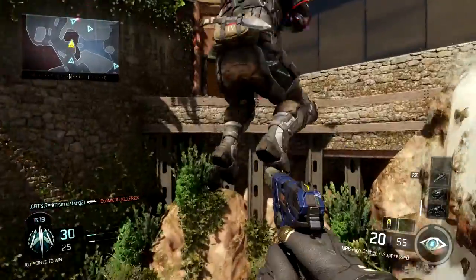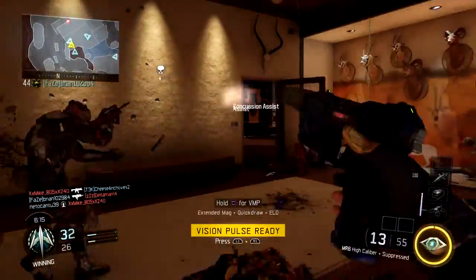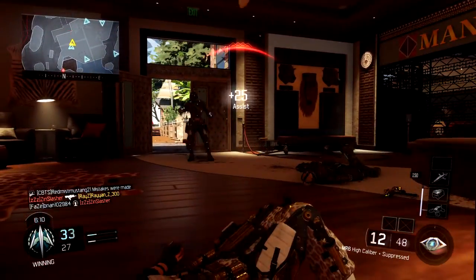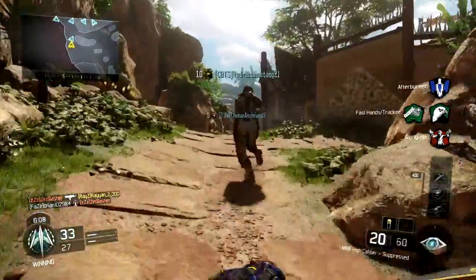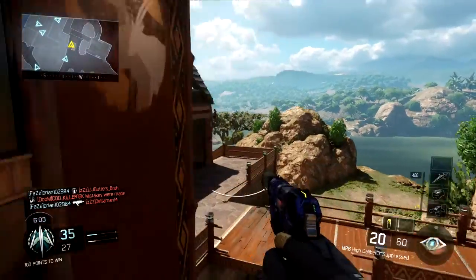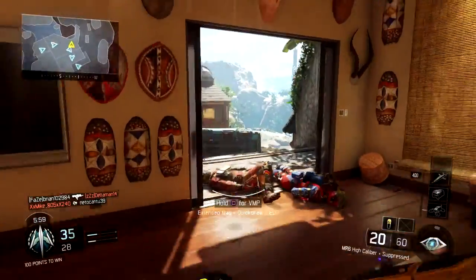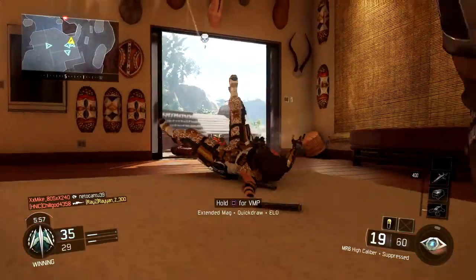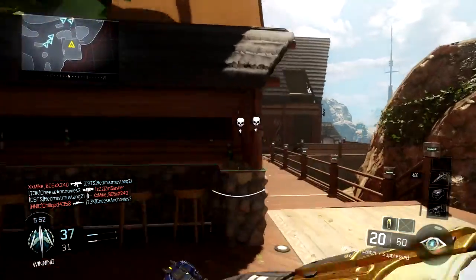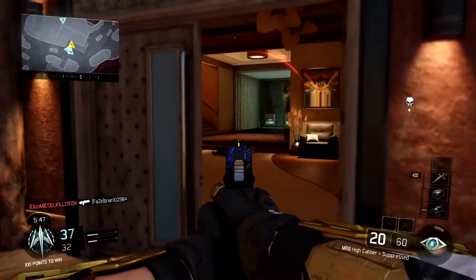Let's get that assist going, throw that out there so we can do good. Every time I use vision pulse I always die — that's like the only time I die, right when I'm trying to do my contract. I am using vision pulse so that can be useful, I guess. And I did get sniped right there.